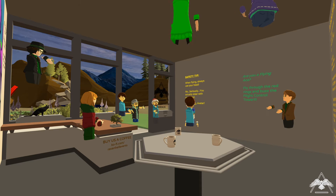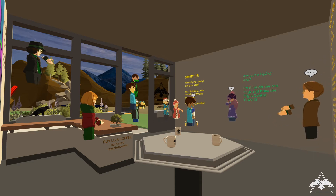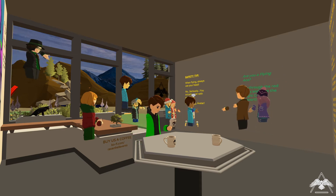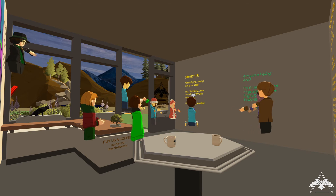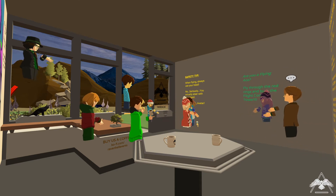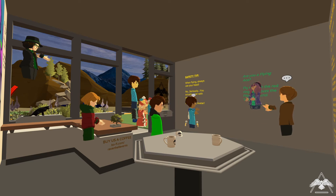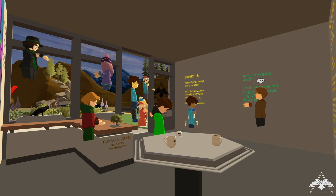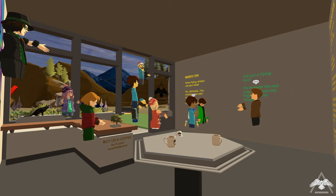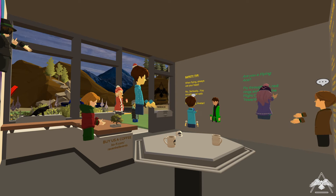Does anybody else have any questions about AltSpace, your device, flying, or teleportation? Someone asked about PC controls. The controls are essentially standard for any game — it's WASD keys, and the right mouse button you hold down as you move. Also, the left mouse button will be the teleport button. For the full key mappings, the main website would have that information. You can go to the AltSpace website at altvr.com.